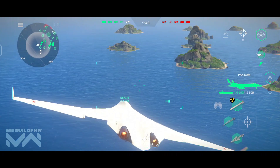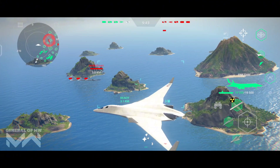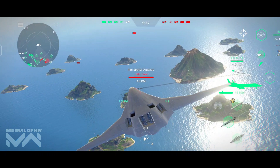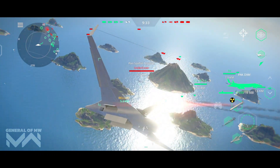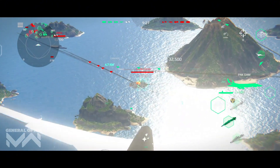What really sets the PAK DA apart from other bombers is its stealth technology. This aircraft is designed to avoid enemy radar detection, allowing you to slip into enemy territory, unleash your payload, and get out without being easily tracked. This makes it an excellent choice for surprise attacks on heavily fortified fleets and air defense systems.